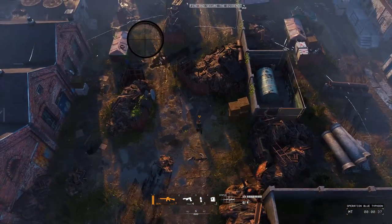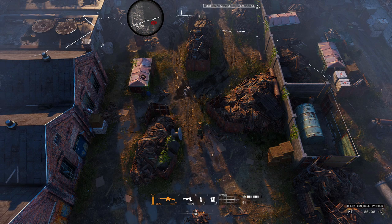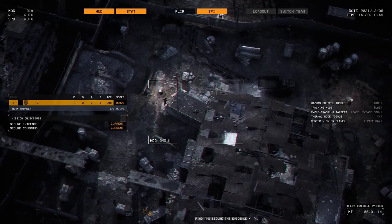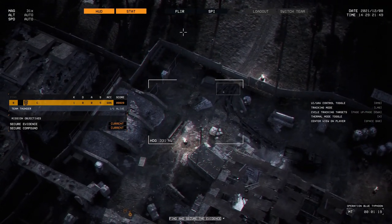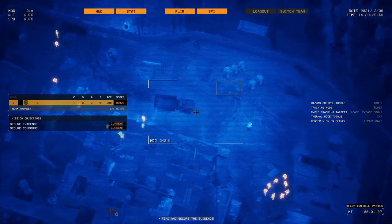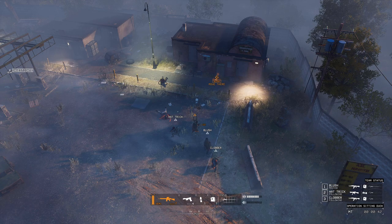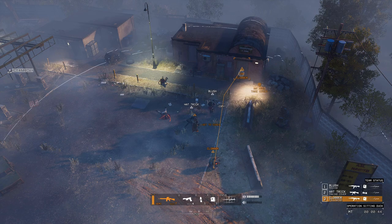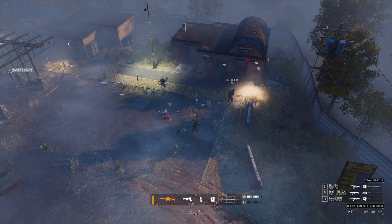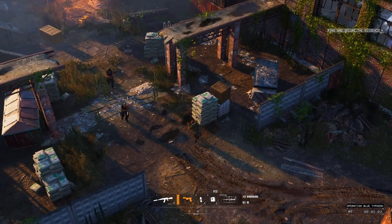Weapons can get magnified scopes that look very nice with scope shadows. The map is a very cool feature: instead of a classic map, the player switches to a UAV drone flying slowly over the area in realistic fashion, and can use the mouse to activate thermal optics. Controlling AI teammates is elegant and intuitive, with context-sensitive systems that make it easy to order a friendly AI to move to a point, suppress an area, or plant a charge to breach a door.